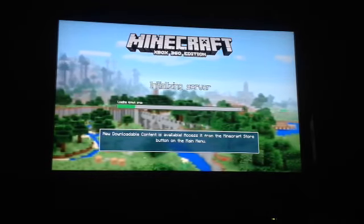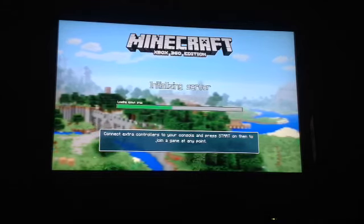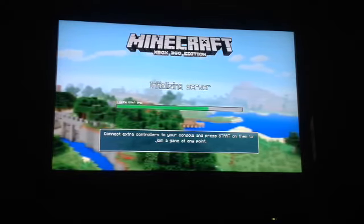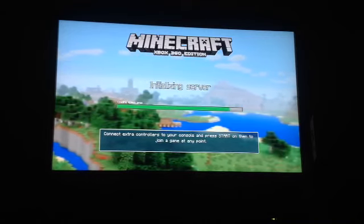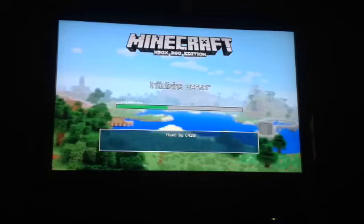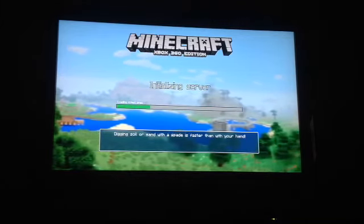Hey guys, welcome back to another video on BSN Fun. We are playing Minecraft Expert 360 Editing because they've added a big update. I thought the best way to play is onto some Orioles, see if anything's changed on there. And then, if they have, that's going to be cool — not swag, because I don't know what swag means.